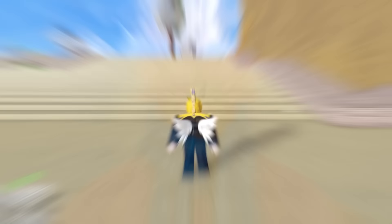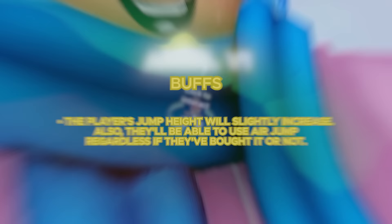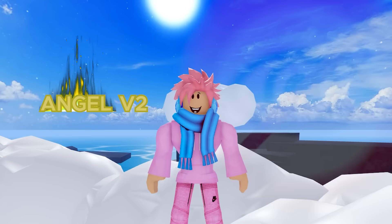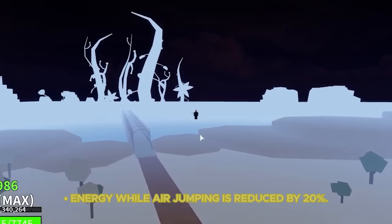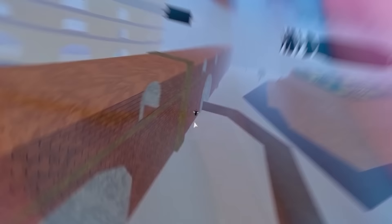The next race on this list is the Angel Race, also one of the four races players can spawn in as, with a 12.5% chance — same as the Shark Race. For the V1 of this race, you have two small wings on your back, your jump height slightly increases, and you can use the Air Jump ability even if you haven't bought it. For the V2, it's the same as other races — you gotta get the Alchemist quest done. There are no visual changes for V2, but your first Air Jump will go slightly higher, energy consumed while Air Jumping is reduced by 20%, and you gain an additional Air Jump. Pretty fitting for the Angel Race.